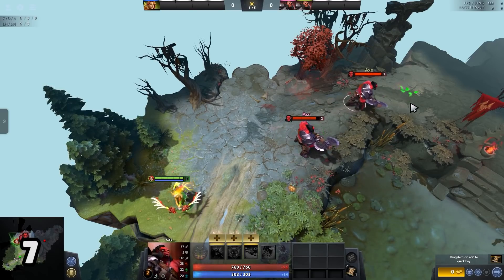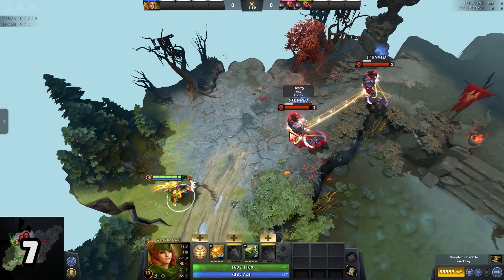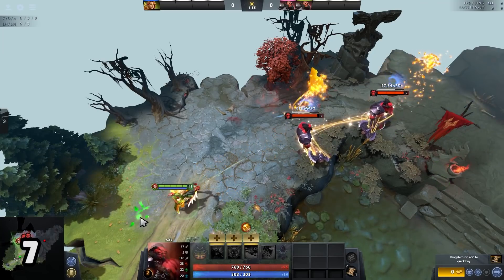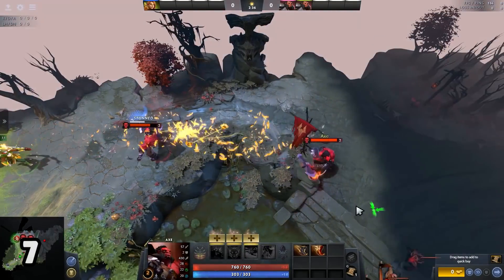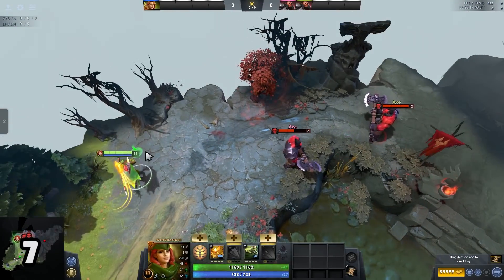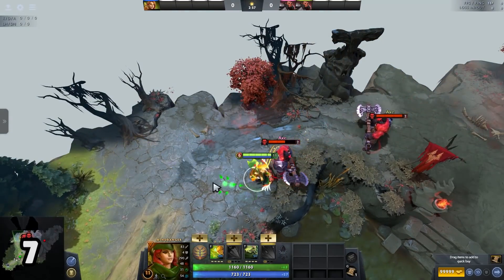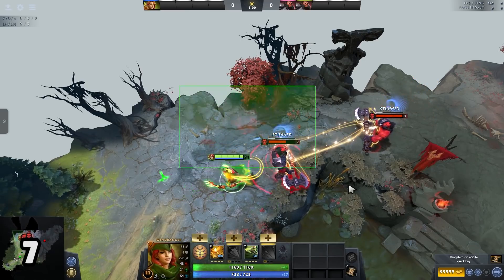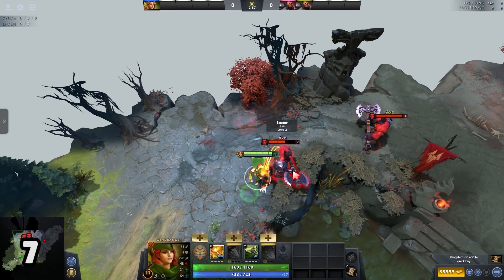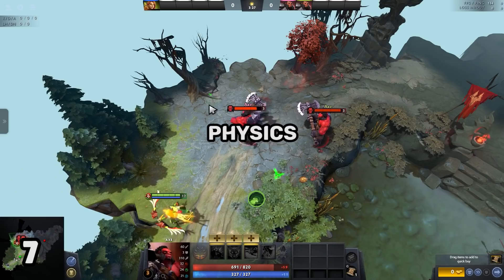Shackling two players in one teamfight is one of the most game-changing plays you can make as a Windranger. It is definitely not as easy as it looks, but here is a trick to get it off consistently. When trying to shackle two targets from a distance away, it is pretty easy for them to dodge. But when you attempt the two-man shackle closer to your first target, it is way easier to aim and land it. If you are closer to your first target, you can use Windrun to apply a slow, and you only need to run a small distance to find the angle for the two-man shackle, while the second target has to run a further distance to dodge. Physics!